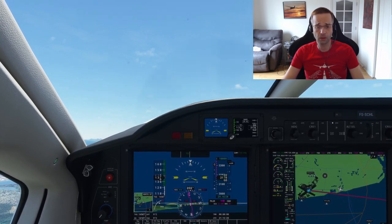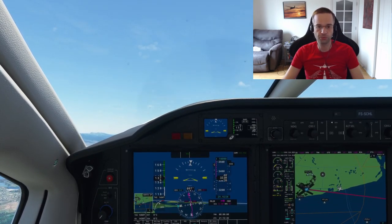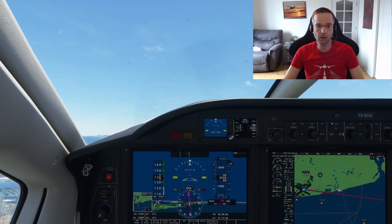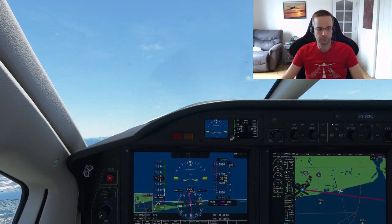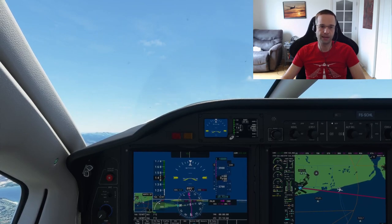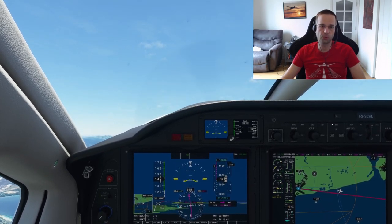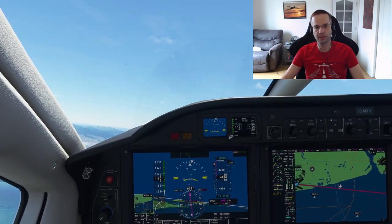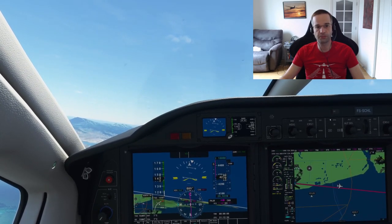You want to turn the yaw damper on once you're airborne but you also want to turn it off just before landing, otherwise you might end up fighting the yaw damper if you're landing in some strong winds. Once you've reached pattern altitude you're going to want to transition to your climb attitude — that's where you're going to want to use probably around 90 percent of full power with a pitch-up attitude of 10 degrees, which is going to result in an airspeed of 145 knots and around 2,300 feet per minute climb.